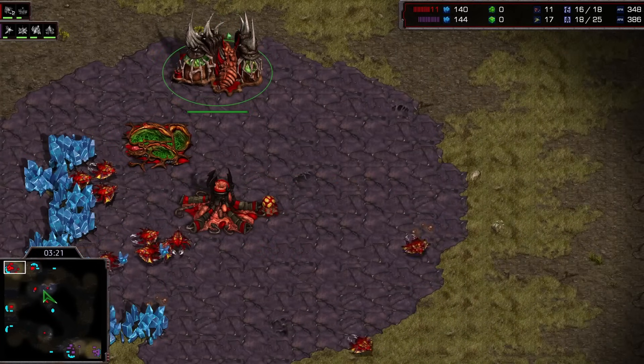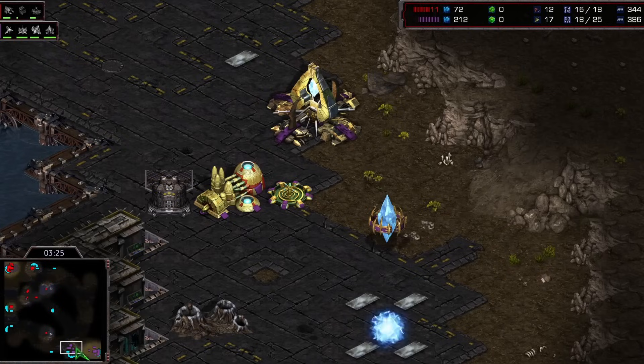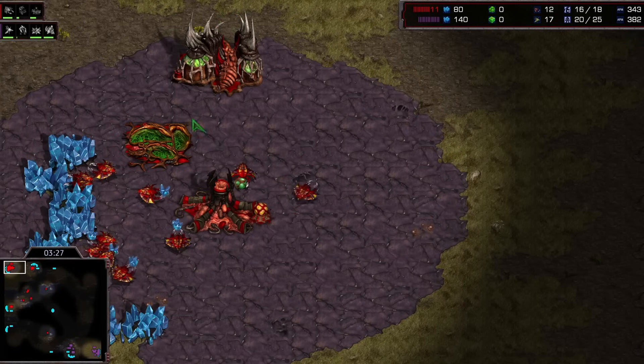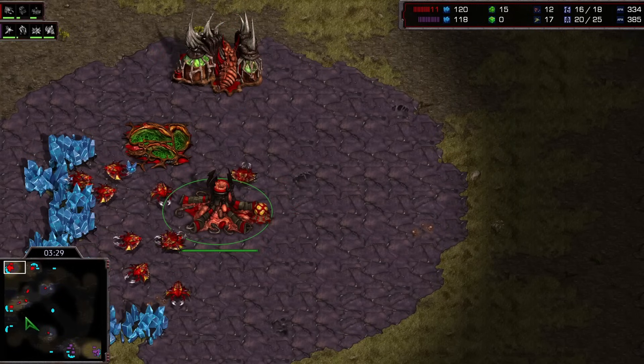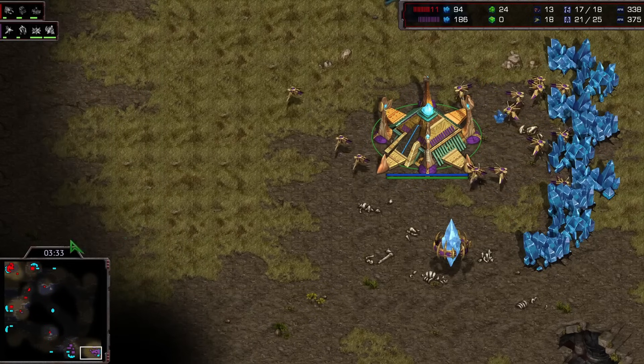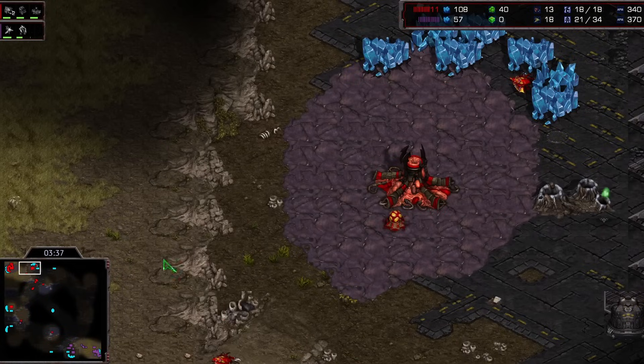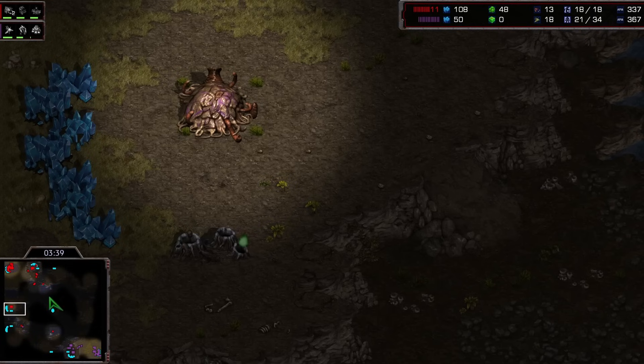Gas is now done here for Soma. Looks like he's not paying attention for just a second — trying to get that probe. He'll get his miners on that gas though. Should be able to start a lair here shortly. And we'll see if he wants to go for a hydra den, or does he want to go for that lair into a spire and just play things out normally.